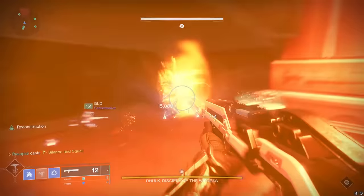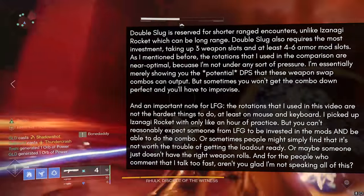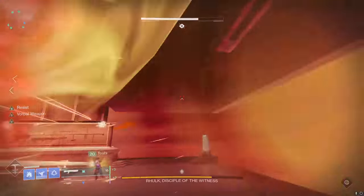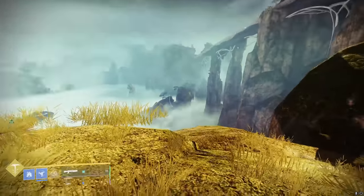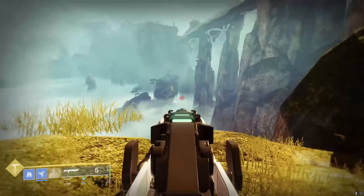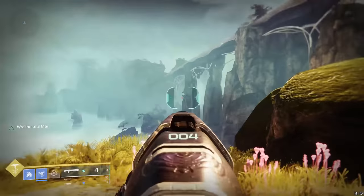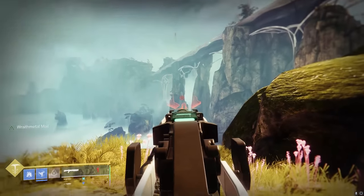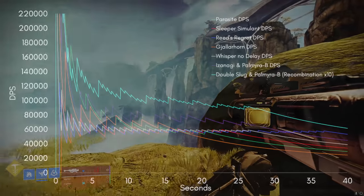So Double Slug looks to be the highest weapon DPS right now, but obviously there are caveats and trade-offs that I'm going to list out as if I was listing out side effects in a prescription drug commercial. I will also be writing this in the description. As I said before, the Double Slug swap rotation will vary depending on your build. Just for fun, here's an example of a rotation using Dragon's Shadow and Double Utility Kickstart, and here's the DPS for that.